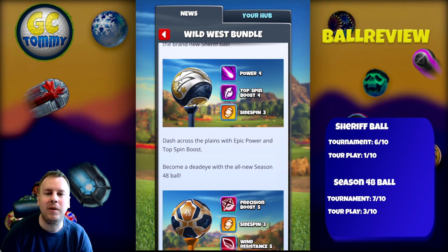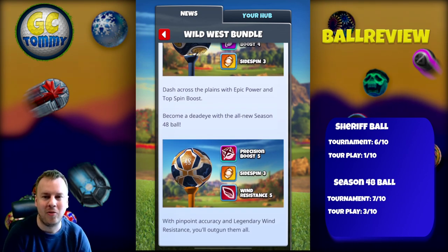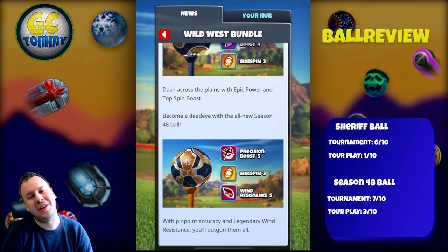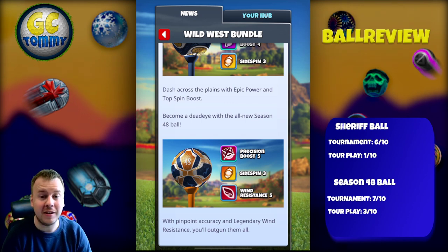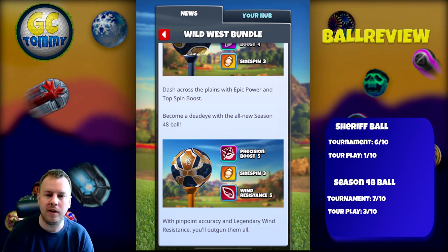Dash across the plains with epic power and topspin boost. Become a dead eye with the all-new season 48 ball: Precision Boost 5, Sidespin 3, Wind Resistance 5, and Power 0. With pinpoint accuracy and legendary wind resistance, you will outgun them all.